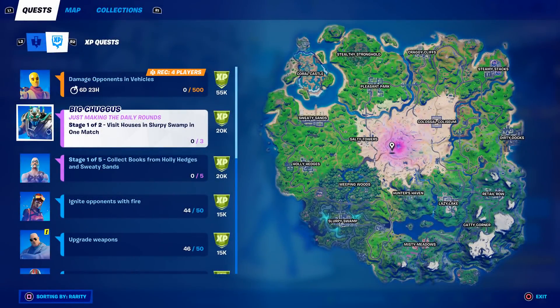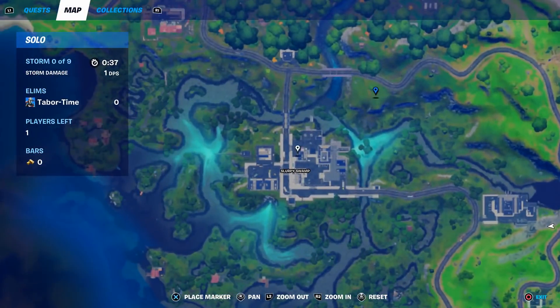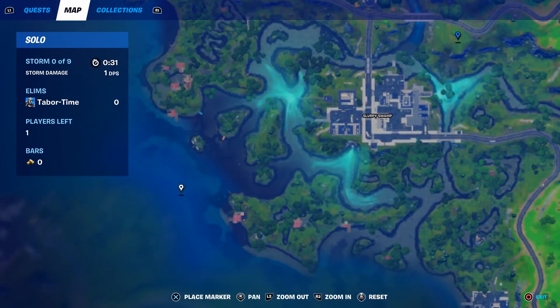Welcome to my Season 5 Week 7 epic quest challenge guide. Stage 1 of 2 says visit houses in Slurpy Swamp in one match. Even though the challenge says Slurpy Swamp, you would think it's just this area right here, but in fact this entire area over here counts.